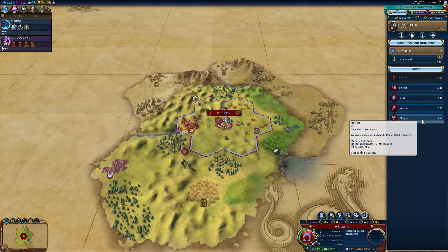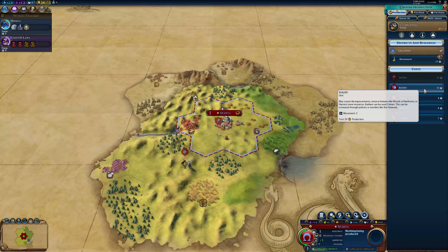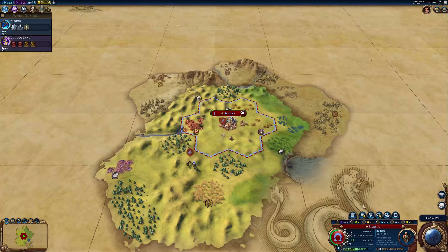We should probably get ourselves some slingers for now. Actually, what does the monument do? It provides two culture. Yeah, let's get the builder actually - the builder will be more useful later on.